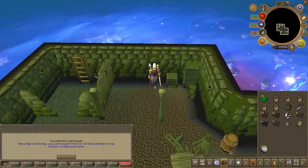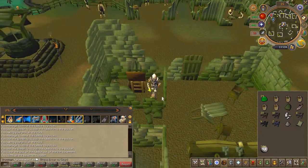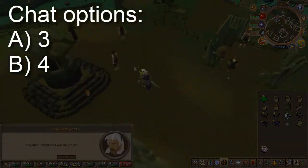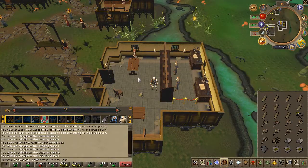Search the plaque, then go upstairs to any villager and speak to them. Chat options on screen. You will now have to fix the general store and the bank.